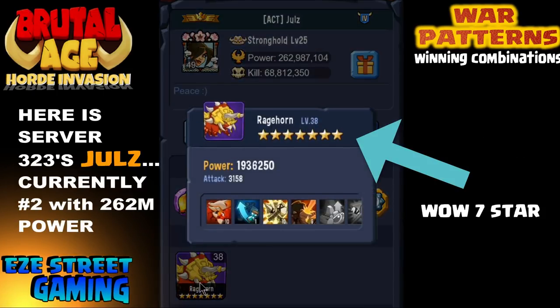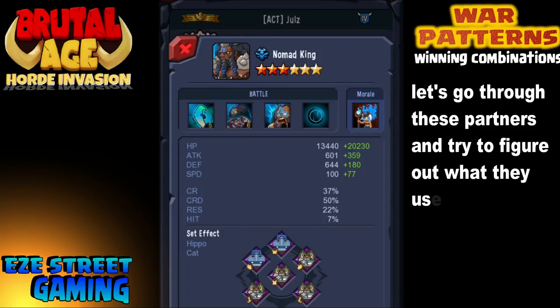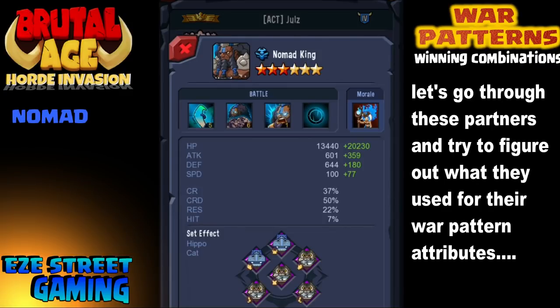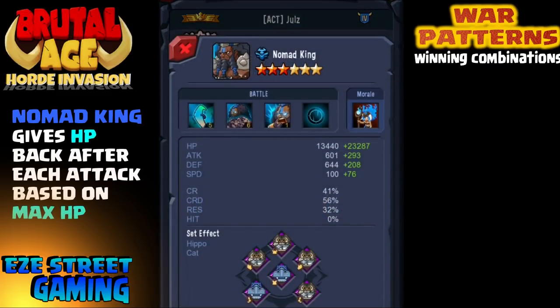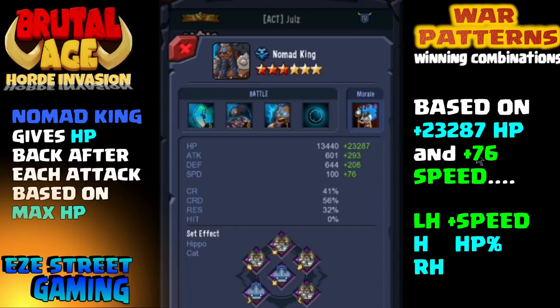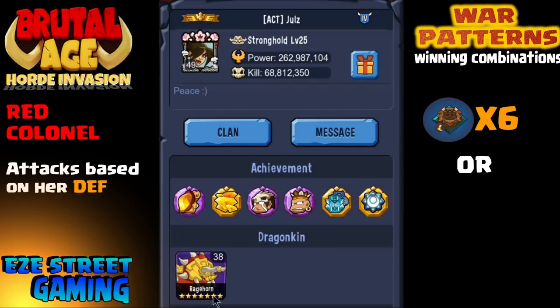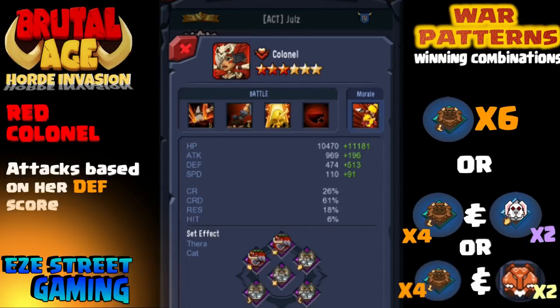Now we're going to go back into the server I'm in — server 323. This is Jewels, one of the big players and one of the leaders in all of the server wars. We're going to go through these partners and try to figure out what they have just based on the war pattern. Started off with a Blue Nomad King. Based on the 23,000 bonus hit points and 76 bonus speed, I'm thinking left-hand speed and both the helmet and right-hand hit point percentage. She uses cat war pattern, so that gives some additional speed.